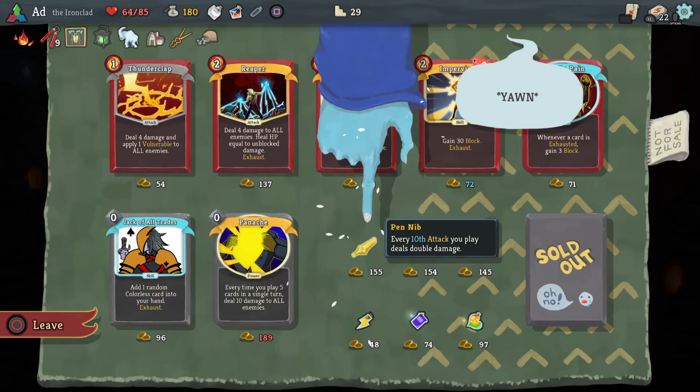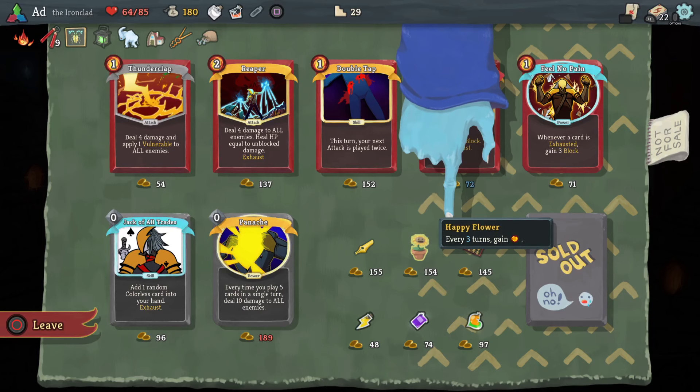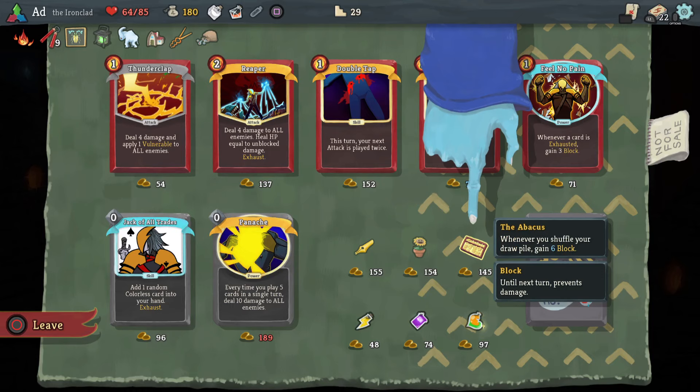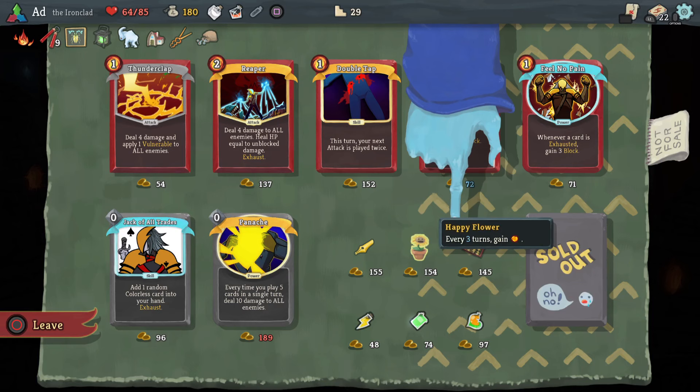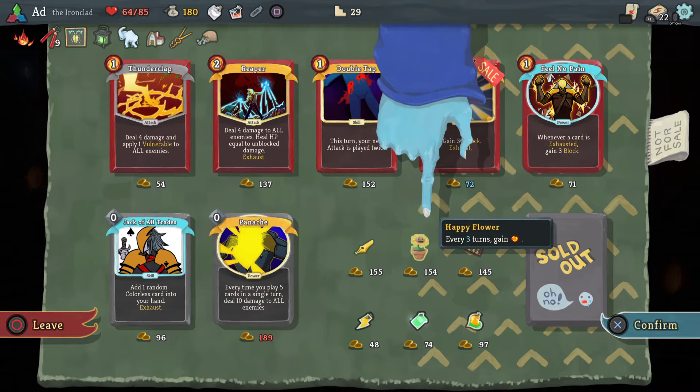Pen Nib — every 10th attack you play deals double damage. That's okay, but it will be slow to come online because I'm relying on block so much. Happy Flower — every three turns gain energy, that's good. And Abacus — whenever you shuffle your draw pile, gain six block. Both of these are very good for me, especially with having the bomb as a factor. I think Happy Flower is the one that will stay powerful, whereas Abacus is the one that will lose power over time. Let's go with the Happy Flower.